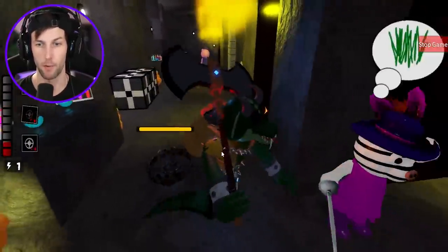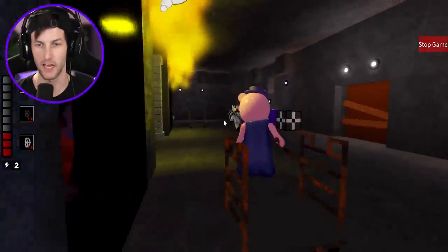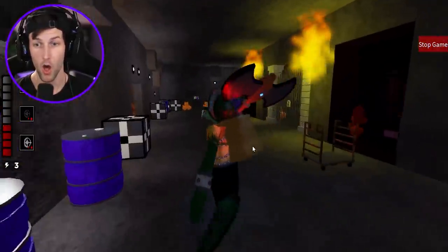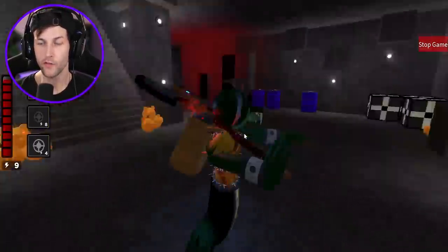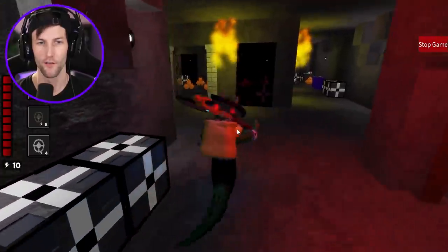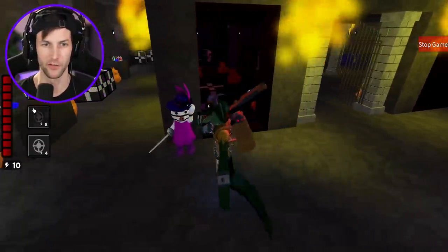Now you have no choice but to go through the trap or go through Granny — choose wisely. Get out of my way Grandma! Dude, they have decoys? So they've had abilities this whole time and haven't used them on me at all? Very interesting.